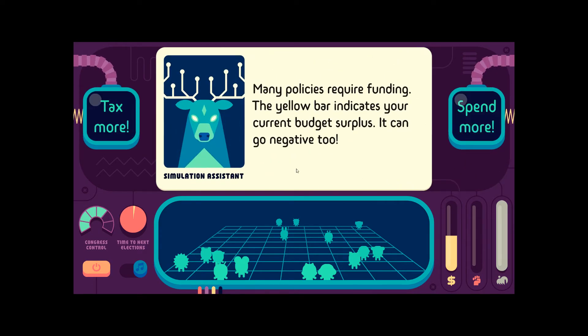Many policies require funding. The yellow bar indicates your current budget surplus. It can go negative too. I'm turning this down more.